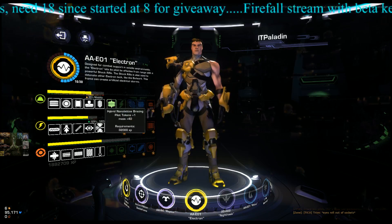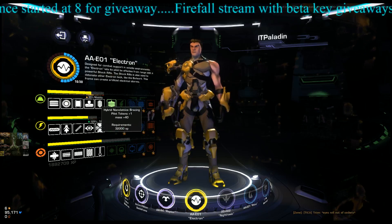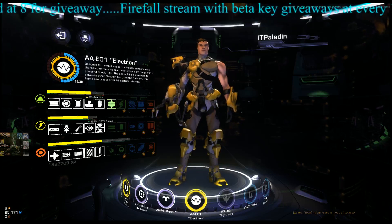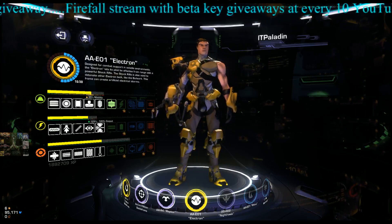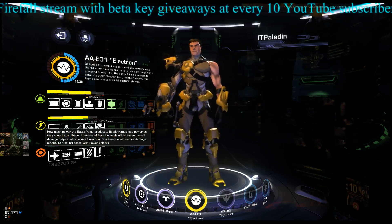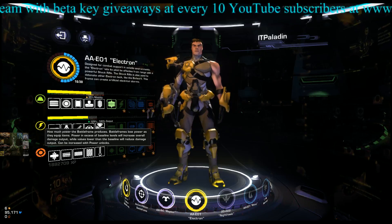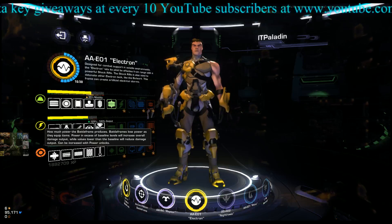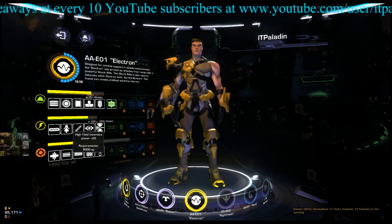Once you get into the green you can start unlocking higher-level gear. If you go over your constraint you start losing performance — for example here with mass I'm at 95% mobility, so I have just a touch more mass than the frame can handle for 100% mobility. For power, when you're over the power output it says power in excess of baseline levels will increase overall damage output, while values lower than baseline will reduce damage output. This can be increased with power unlocks as you gain experience.